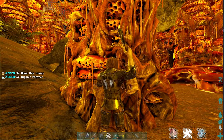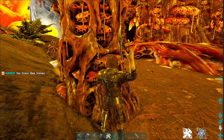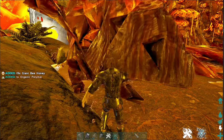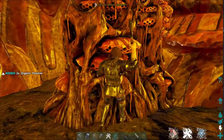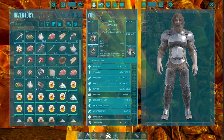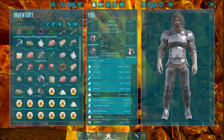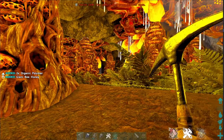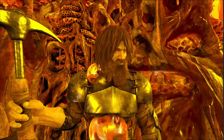This bear isn't even bothered that I'm in his zone robbing his honey. Look at that — there's another hive right here. Look at this place, there's so much. We haven't been at it that long and we already have a lot of honey and a lot of polymer — that is a great ratio.